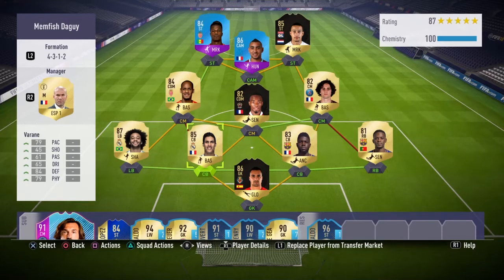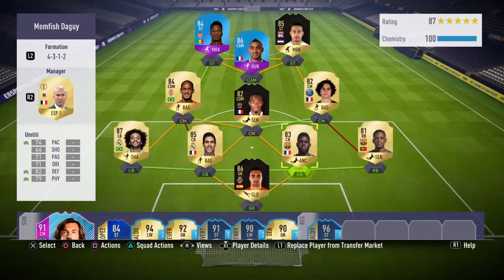In the centre back pairing we have Umtiti and Raphael Varane. I would have both of them on the anchor chemistry style but I just can't be bothered to put one on Varane — his stats are good enough anyway. Umtiti has 74 pace, 82 defending, and 79 physical. Varane has 79 pace, 84 defending, and 79 physical.